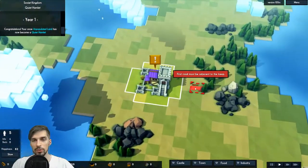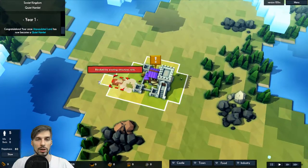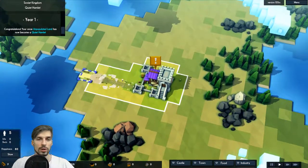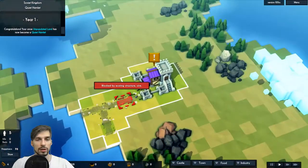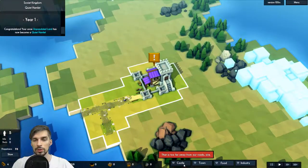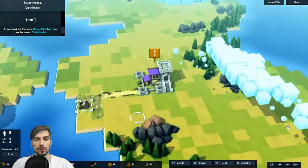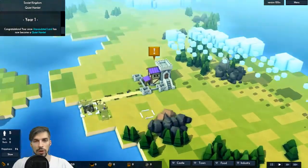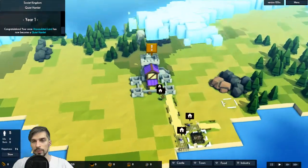Let's build some roads. This place will be our house spot. Everyone wants to live next to the water — it's good, it's peaceful and comfortable. This is pretty good.